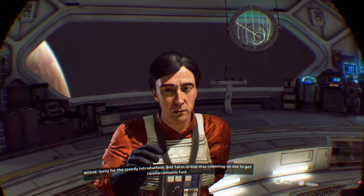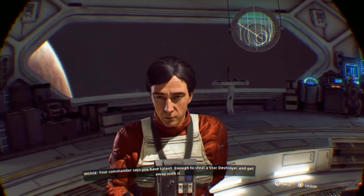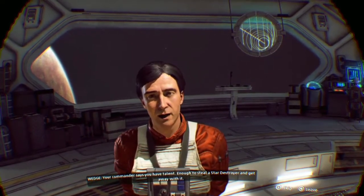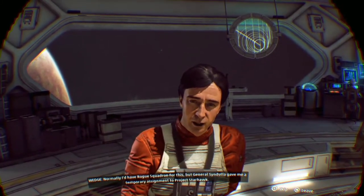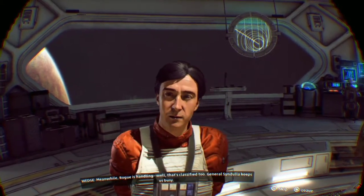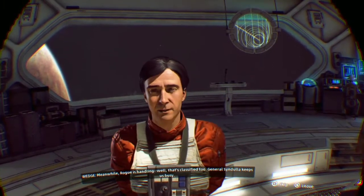Wedge, what do you got for me? Sorry for the speedy introduction, but Talish group was counting on me to get reinforcements fast. You did. Your commander says you have talent - enough to steal a Star Destroyer and get away with it. Normally I'd have Rogue Squadron for this, but General Syndulla gave me a temporary assignment to Project Starhawk. Meanwhile Rogue is handling - well, that's classified. General Syndulla keeps us busy.